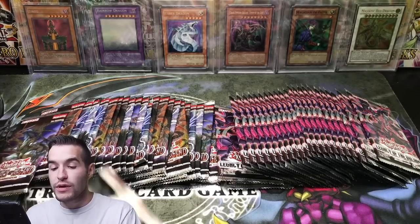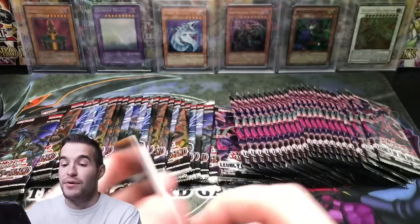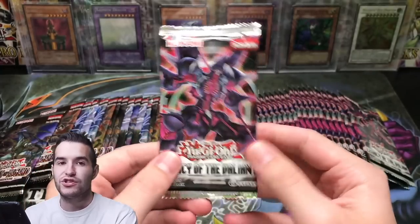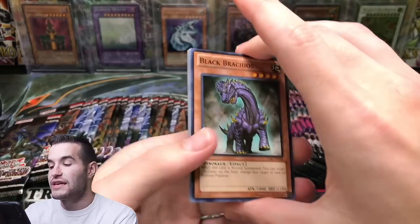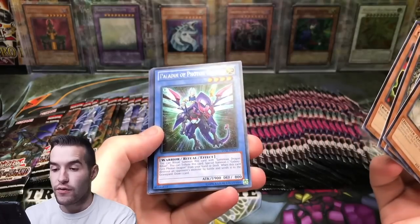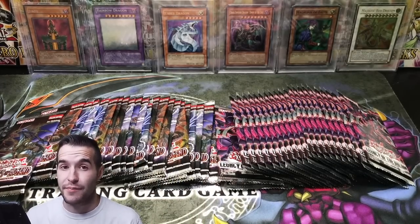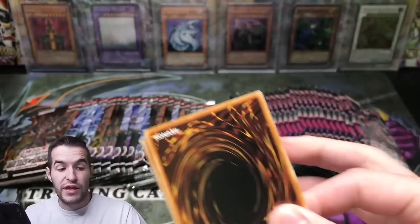Let's get into this. Hopefully we can pull something good. I'm really hoping we pull a Starlight from this or else this case was a big bust. We did not pull well out of it overall, because you really can't pull well out of Battles of Legend without the Starlight if you open a bunch of boxes — it's just so expensive per box with not much value other than the Starlight. We did get one on our first case though, which is pretty cool. There's a Paladin of Photon Dragon. Skull Prisoner, super rare.